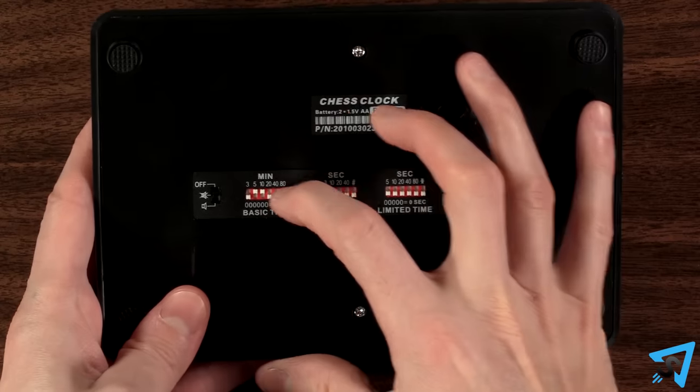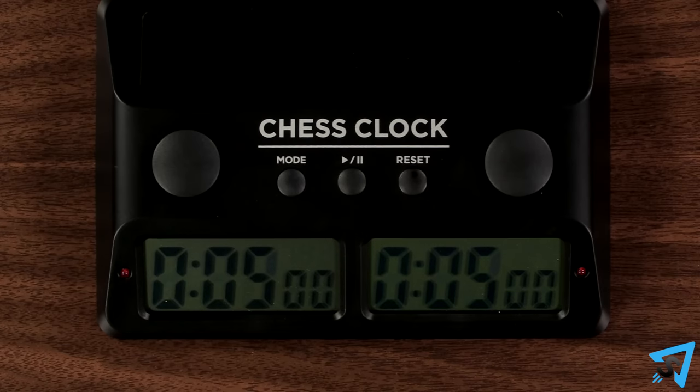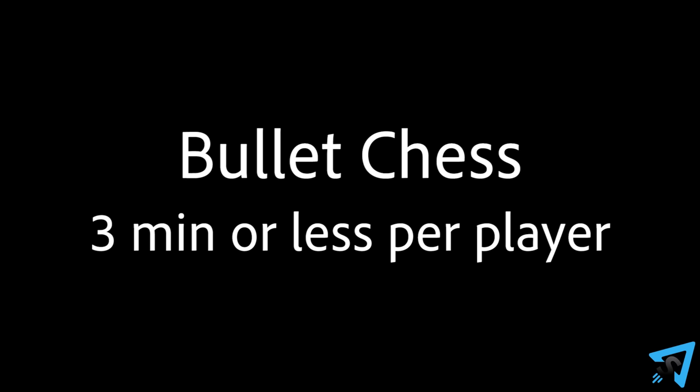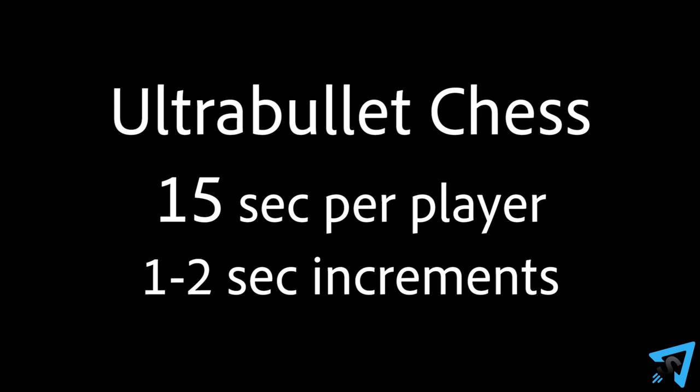During setup, configure a chess clock to the appropriate time according to the variant you are playing. Rapid chess is anywhere from 10 to 60 minutes per player and is commonly played with 10 second time increments. Blitz chess is 10 minutes or less per player, but typically uses 3 minutes with 2 second increments. Bullet chess is anything less than 3 minutes per player, with lower time controls being called hyper bullet for 30 seconds per player and ultra bullet for 15 seconds per player. Bullet typically plays with 1 or 2 second increments.